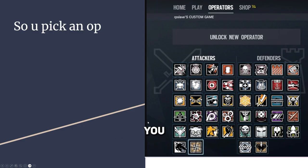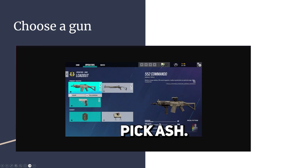What you want to start out with is you want to pick an operator. Any operator is cool as long as it is Ash. Ash is this one. For picking Ash, you want to pick Ash one. The Ash auto-rifle is cool. Anything else is bad.